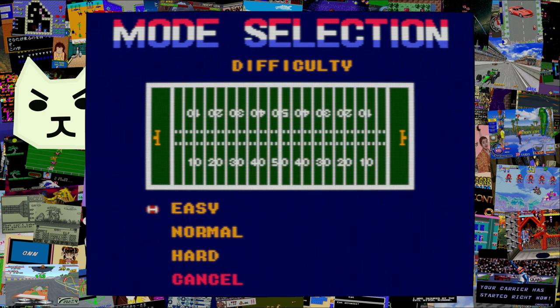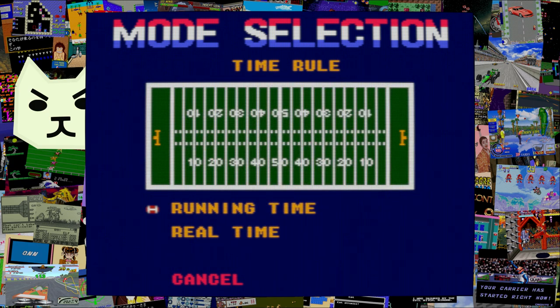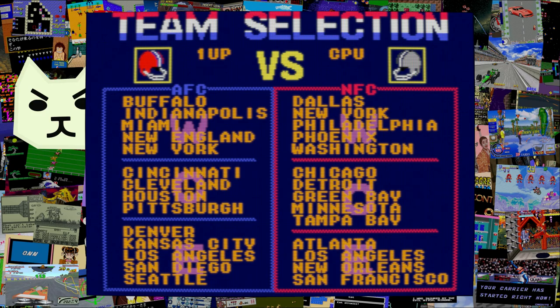Fortunately, all we have time for is a Monday Night Game. I'm feeling sprightly — let's go on Normal Difficulty. Running time or real time? I get the sense the real time will actually take 90 minutes to two hours. Five minute quarters — fifty minute quarters? That's almost too realistic. In fact, I believe that is realistic.